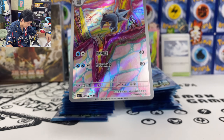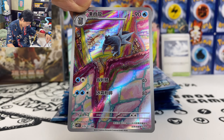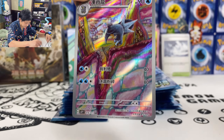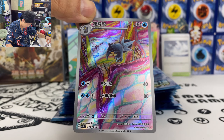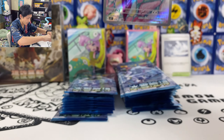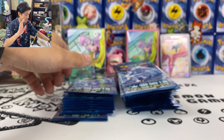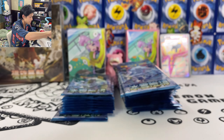Wait, this is not Baxcalibur, no? This is Arctibax. Okay, this is not Baxcalibur. Now I need two more — this is 76 out of 71. But honestly, I don't think you will add this card into your deck. You just need Frigibax and Baxcalibur with the candy.